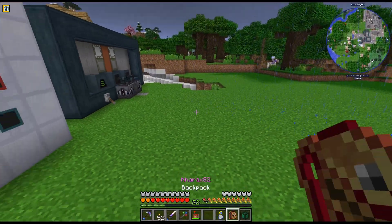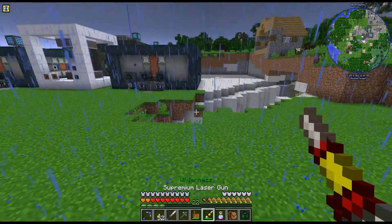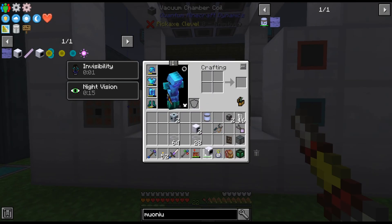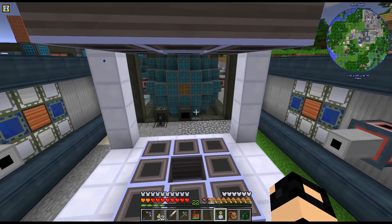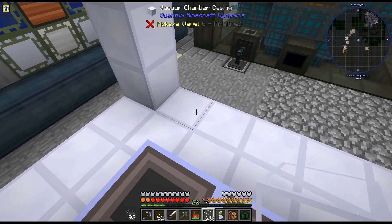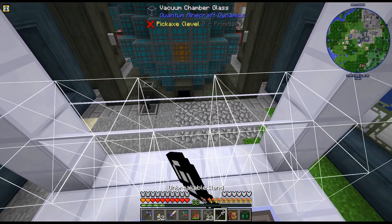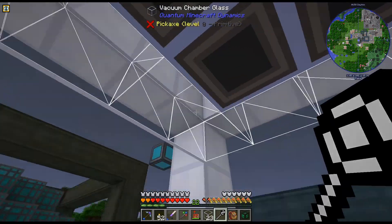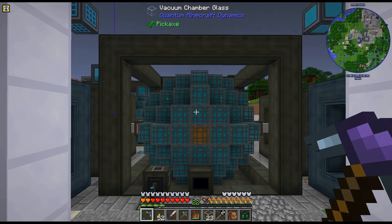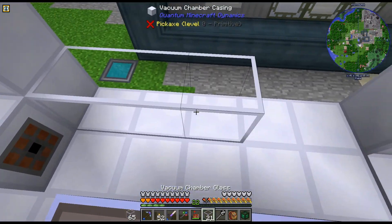Let's see if this works. We're gonna go ahead and throw that there. Let me grab my wand. This makes it much easier. Except the glass is hard to see. Alright, yeah, that's the middle. Cool, so we'll do that on each side.